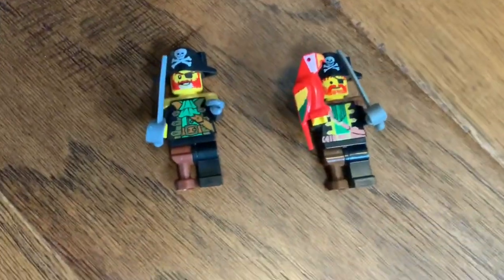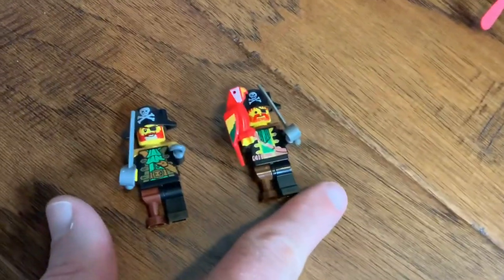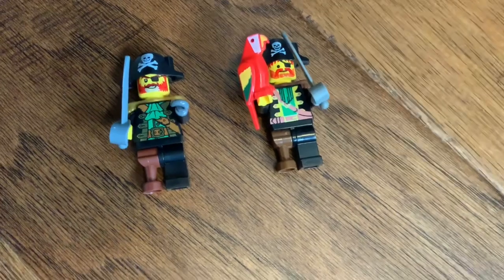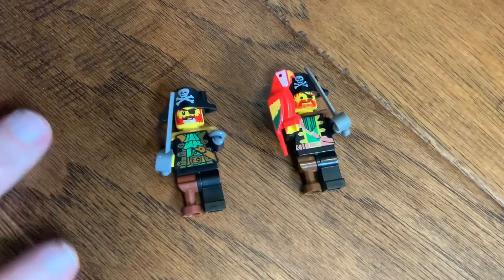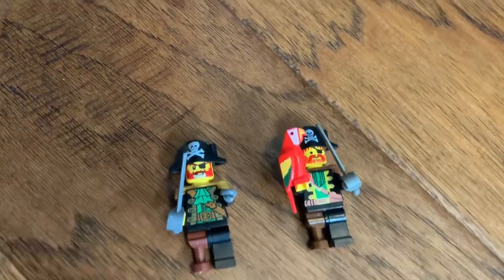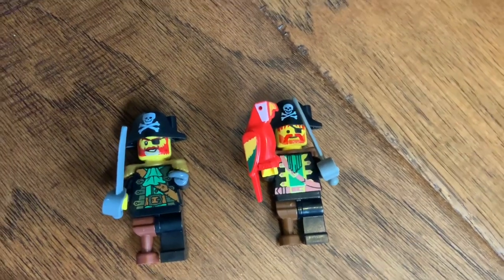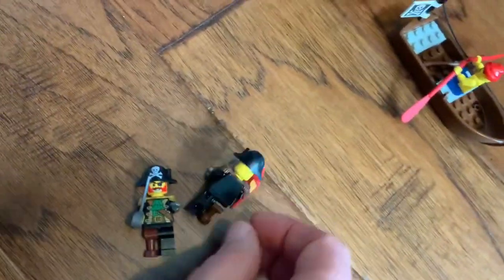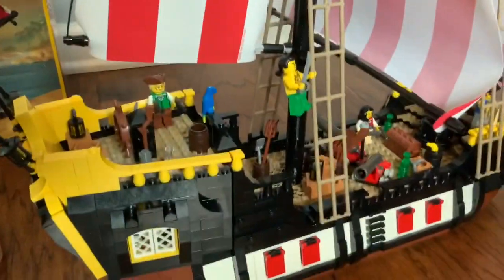This is the new Captain Redbeard and this is the vintage one — you can probably immediately tell. Interesting on the prints: they wanted to make him look older and weathered with a little gray. It's come a long way since 1989. The vintage one has no back printing, while the new one has some back printing. This one does come with a bird, but it's a blue bird versus the red one on the new version.